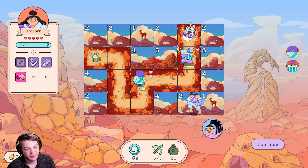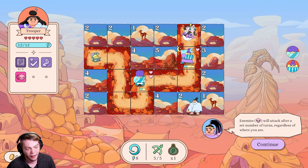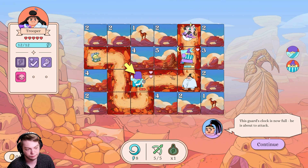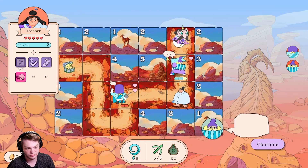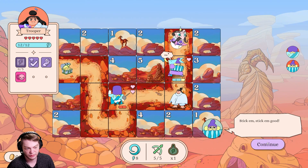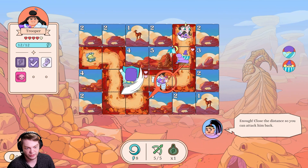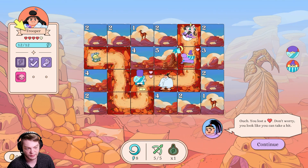Select the highlighted tile. Enemies will attack after a set number of turns regardless of where you are. The guard's clock is now full, he's about to attack — watch and learn. Close the distance so you can attack him. Ouch, you lost a health — don't worry, you can take a hit.